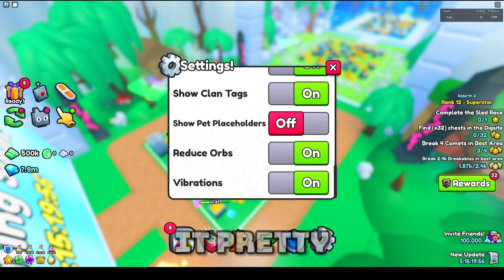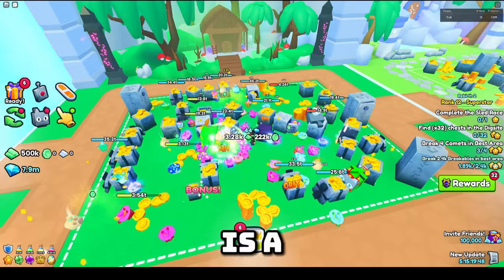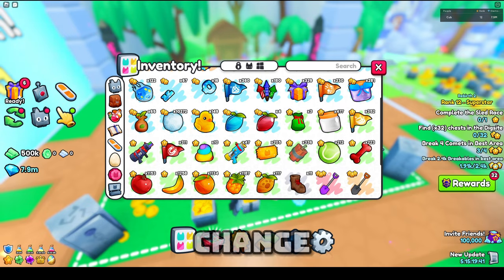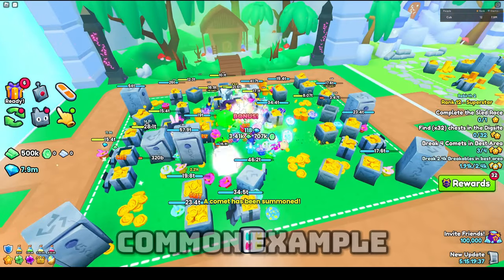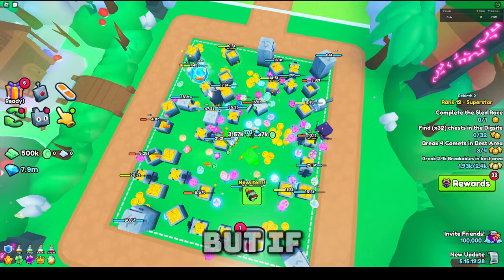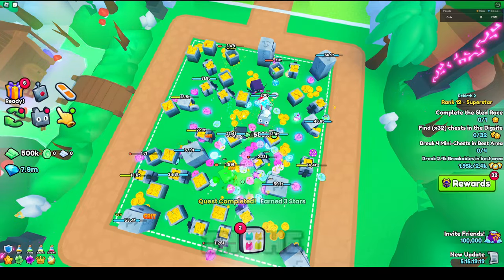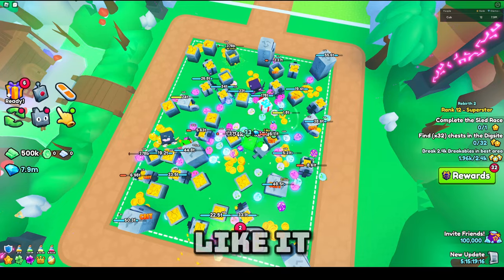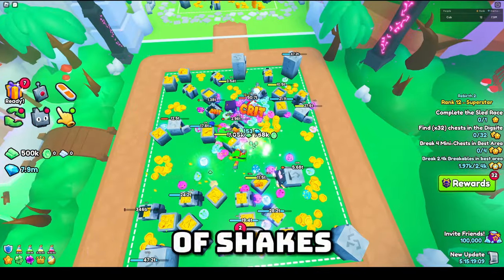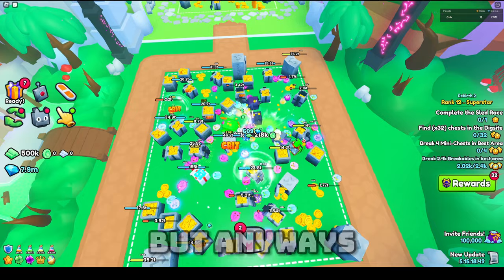Finally we have the Vibration setting, which toggles vibrations. I understand what it does but for some reason when I test it — like the comet is a good example — it doesn't really seem to change whether my camera shakes or not, which is strange. If you guys know what else causes the vibration and what this setting is used for, let me know in the comments below. It seems like it does something with camera shake when certain things happen.